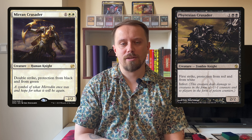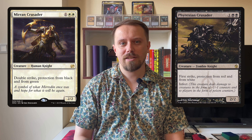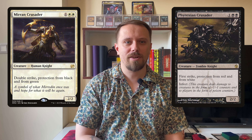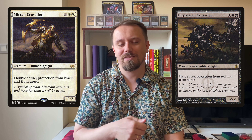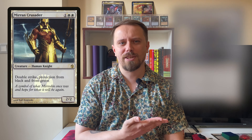The next pair of knights will be different from the previous, because previous knights had protection from opposing color — black and white, red and white. But now they have protection from factions. That's Mirran Crusader and Phyrexian Crusader. The white one has double strike and protection from black and from green. The black one has Infect and protection from red and from white. In Mirrodin Besieged, the Mirrans were in red and white, and the Phyrexians were in black and green. Both of them have extra second artworks — the white one has a buy-a-box promo artwork, and in my opinion the original artwork is better.